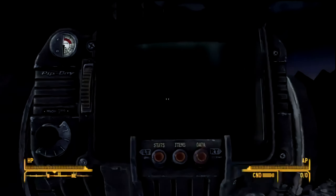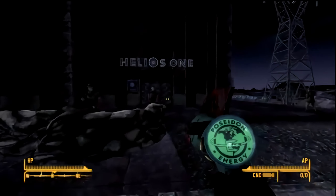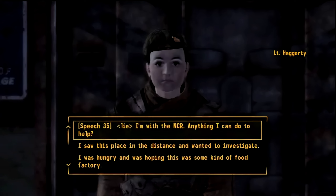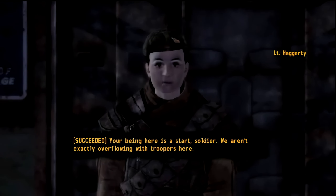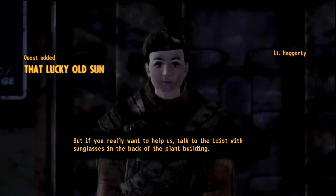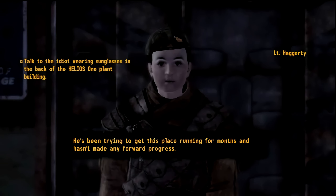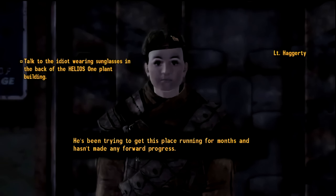Hey guys, this is Nojohns here. We're going to be doing a little walkthrough of the quest That Lucky Old Son and show you how to get your C-Finder working so you can call in laser strikes. This place is affiliated with the NCR, and if you're hated by them like I am, just put on some NCR gear and they should leave you alone for the most part. So just head on over to Helios 1 and talk to this girl to get the quest started.